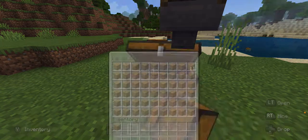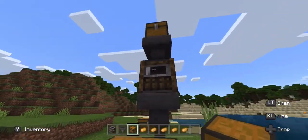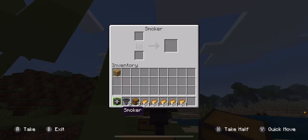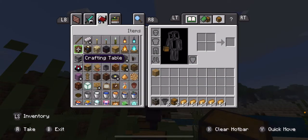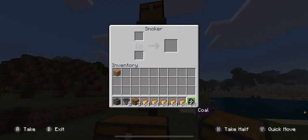We just got back and we just filled our whole entire chest up. So then you're going to put all of your coal in — I accidentally got rid of all of my coal — and you're just going to put it in the smelter. And then you're going to get your potatoes.